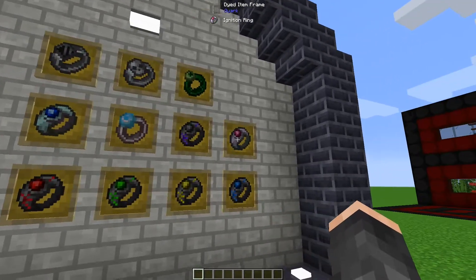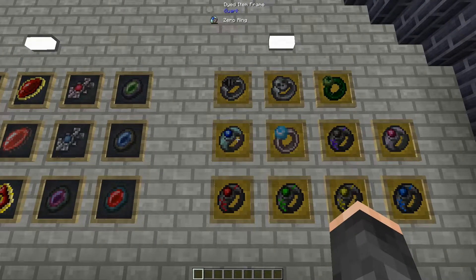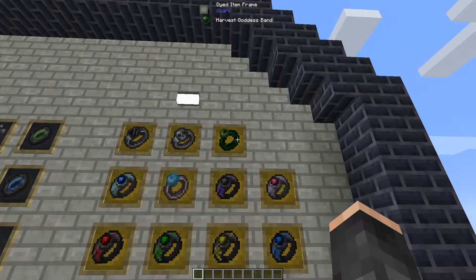Next up we have the Zero Ring. This is very similar to the Ignition Ring, just that it's more like snow - it launches snowballs once again at varying ranges depending on its charge level. It also allows you to place snow and freeze water to ice. Instead of turning obsidian to lava, it turns lava to obsidian - the complete opposite. It also adds the ability to craft a water bucket into a block of ice.